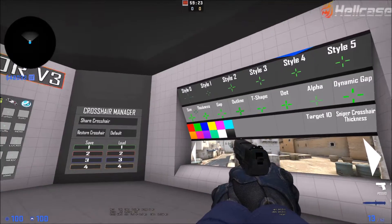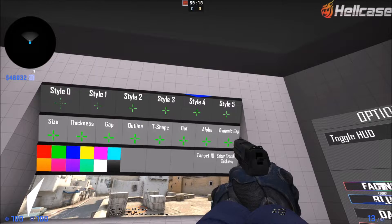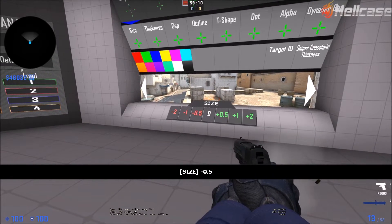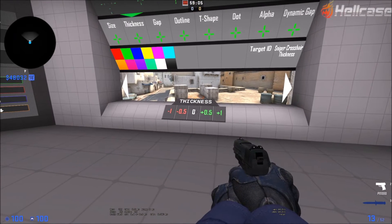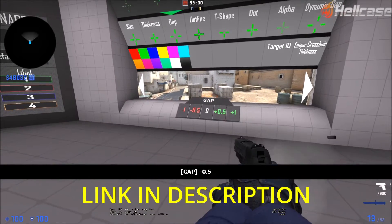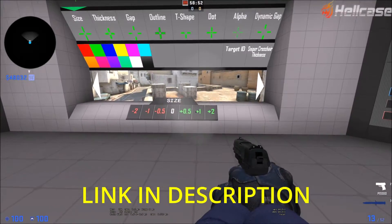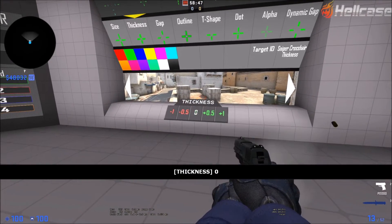You can also make your own crosshair. Let me show you how I make my crosshair. Size — I bring it down. Thickness — I need a little bit of thickness. Okay, thickness zero.